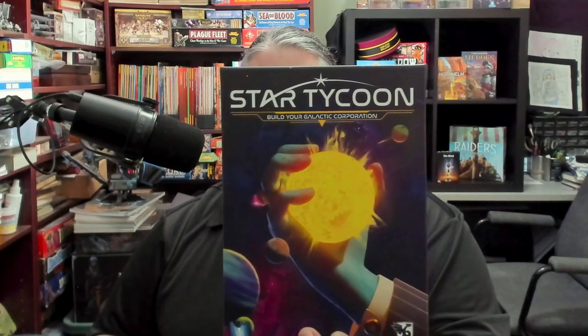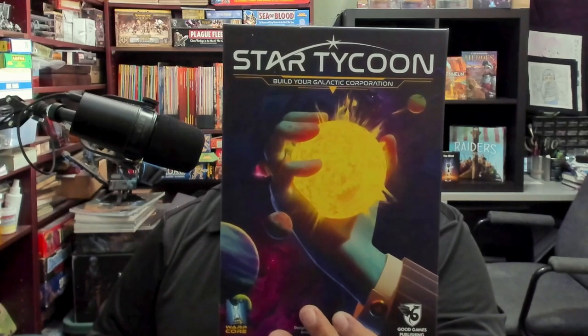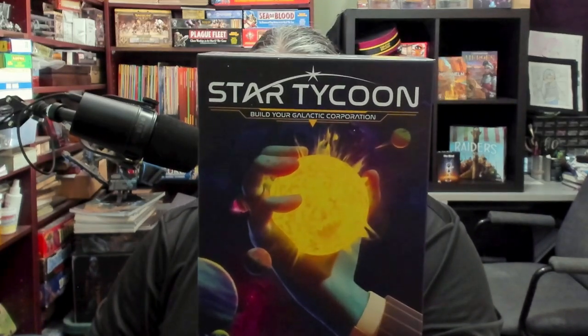So that's what you get in the box for Star Tycoon from Good Games Publishing — a sci-fi economic game about trying to rule the universe through commerce; a market manipulation economic game. I am impressed. I had no idea what I was going to get into when I opened this up. I'd seen the game at a game convention first-look event, but the insert wasn't on display. You get an awesome dual-layer board, a ton of different cards — I couldn't tell you how to use them all, but the iconography looks fantastic and I dig the artwork. The game has a very clean look to it.